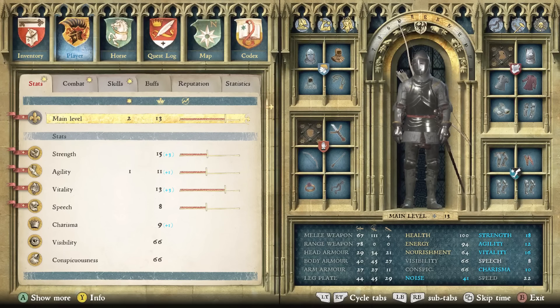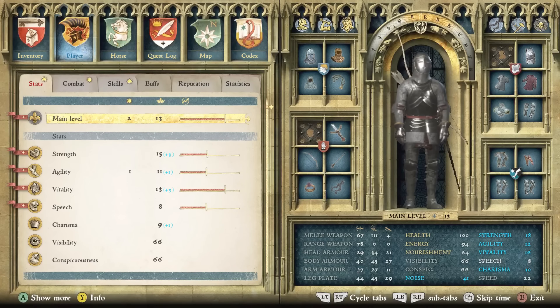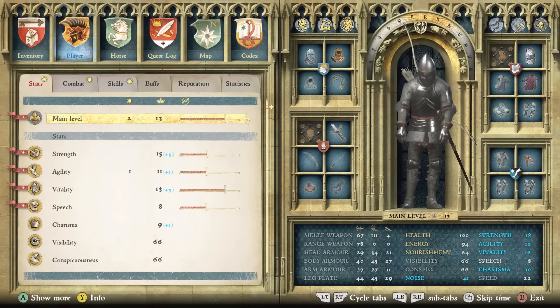Today's video is about the best perks and skills in Kingdom Come: Deliverance by category. To save time and promote the diversity possible in the game, I won't be telling you the perfect allocation. I'm only going to tell you one, two, or maximum three perks within each category that are extremely powerful, so you can build your character differently and still have a great unique experience with increased efficiency.